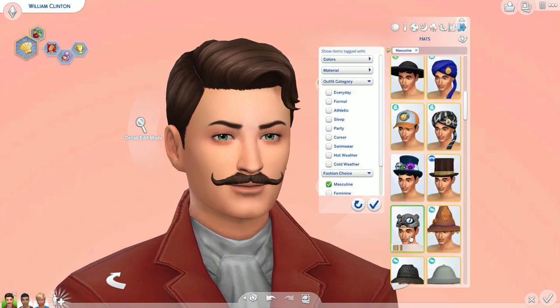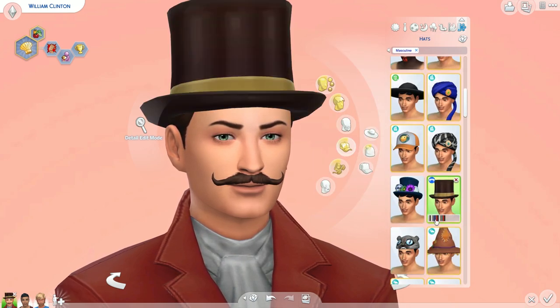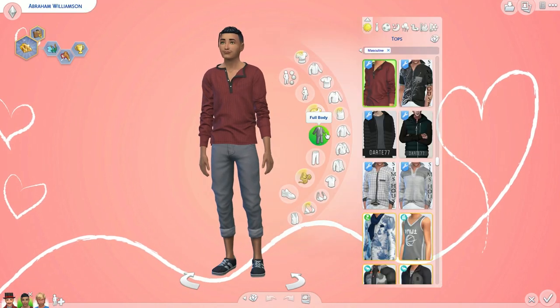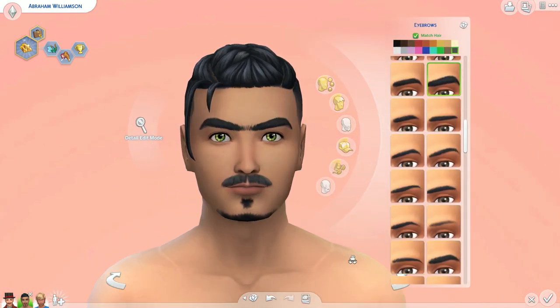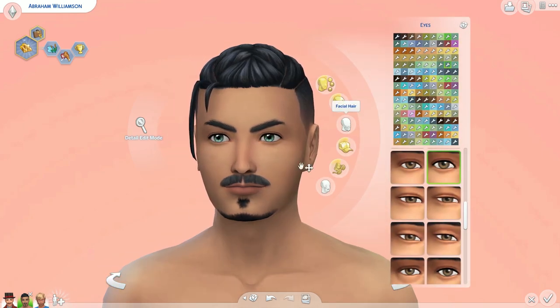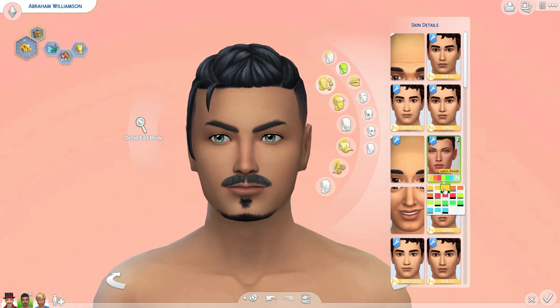If you downloaded him today, his skin details would be off and his eyelashes and maybe a couple of outfits, but the overall sim would still be the same. I realized later I named him William Clinton — I literally named this guy Bill Clinton. So maybe this was like the original Clinton that had come to America to be one of the original founders of the country.